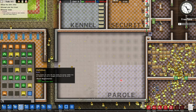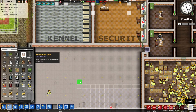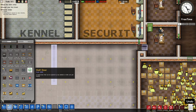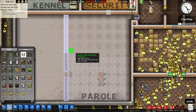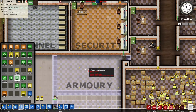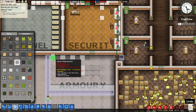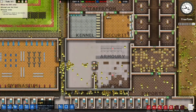So that was parole — now we want the armory in another room. We're going to go walls and doors and fill this in with a staff door via security. All of this is going to be the armory. For the armory we need a weapon rack, a guard locker, and a table. For flooring we'll just do metal floors — this needs to be a very serious room. You guys enjoy building that.